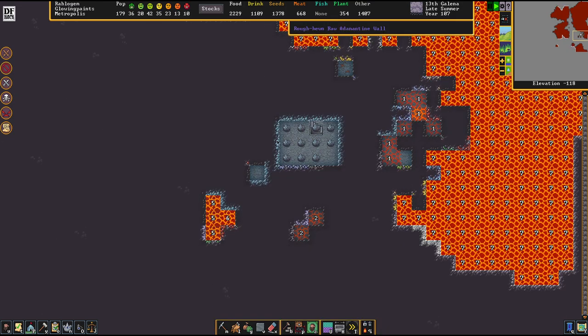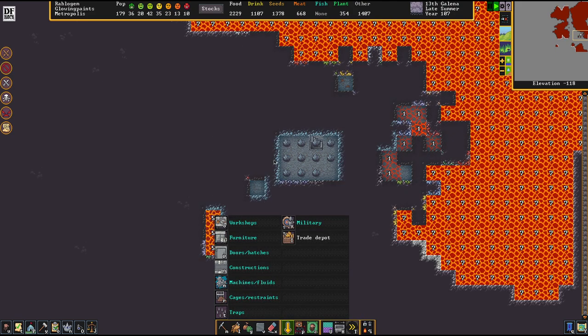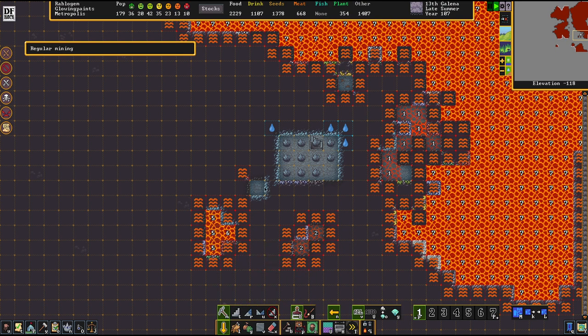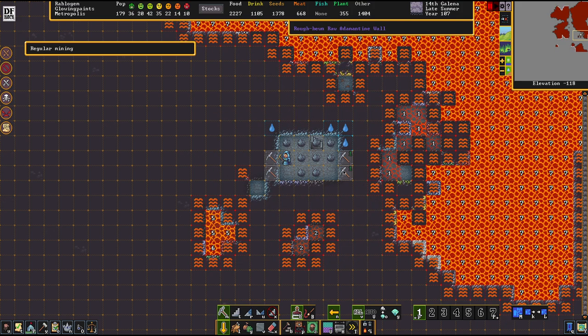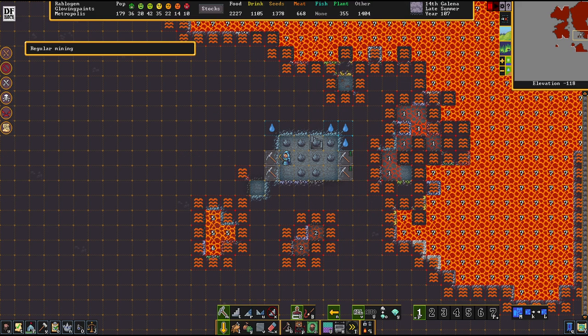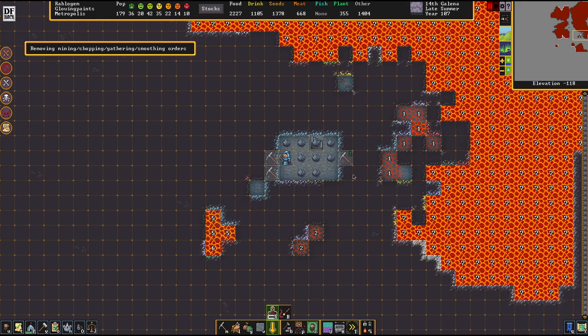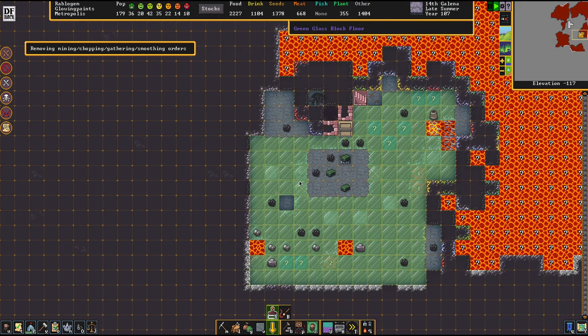We've now cleared out that area. We can continue wherever we see there's no hollow opening or magma behind — basically, wherever there's a hollow, be wary. I almost did the wrong thing there. It's a little bit like playing Minesweeper, but with more deadly consequences if you mess it up.